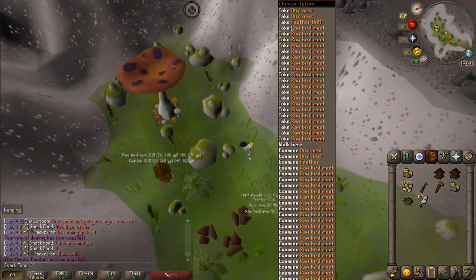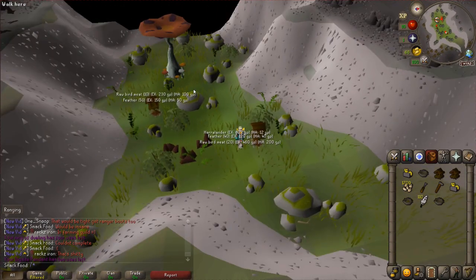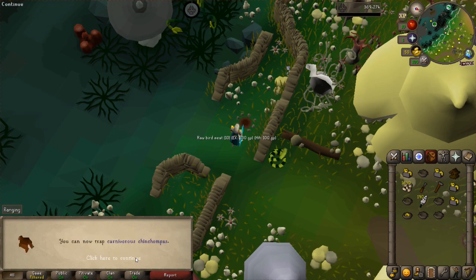Should I pick up those bird's nests? That's a free 10k on the ground — I'm picking those up. Alright, here is level 63 Hunter. We can now trap red chinchompas. But before we can do that, we need to do the Eagle's Peak quest to lay down box traps. I don't know if I'm going to do it in this video — I'll let you guys know.